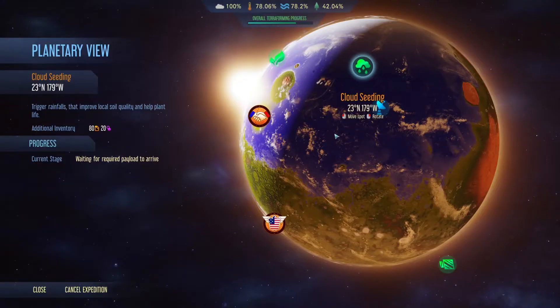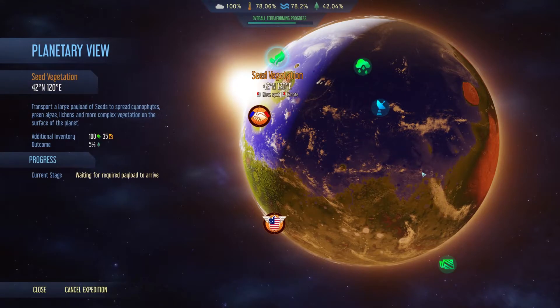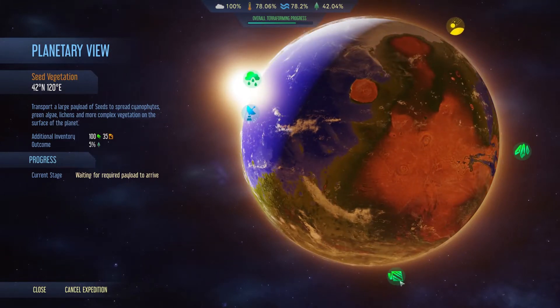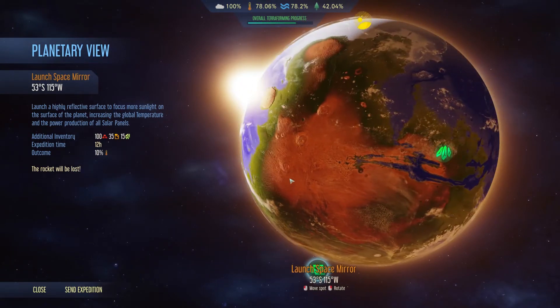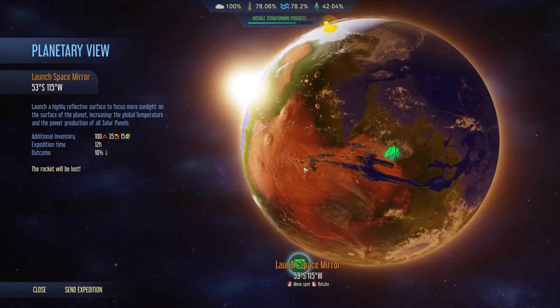Let's go and check if we have any more seeding vegetation - we are waiting for that. What is this? Space mirror. Outcome 10% - rocket will be lost. I like that. So launch a highly reflective surface to focus more sunlight on the surface of the planet, increasing the global temperature and the power production of all solar power plants. That's cool, I like it.